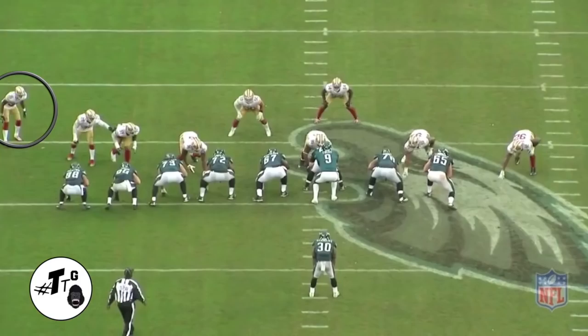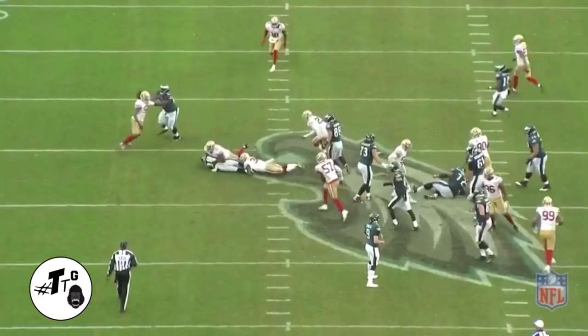Base tackle over unbalanced, 13 personnel, heavy run alert. Burton down blocks. DJ feels it for the cutback to make the tackle. Tray tight open, cover one robber. DJ does a good job of flipping his hips to drive down on the reverse pivot stop route for the PBU.